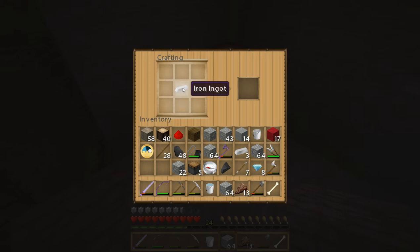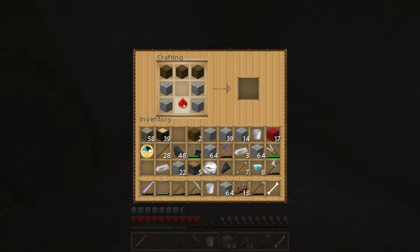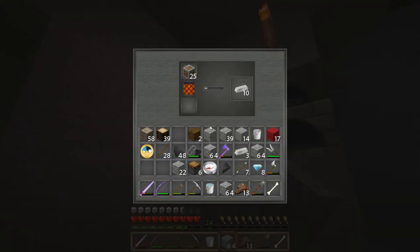We'll make four right now and then go ahead and get some more planks. There we go — and we'll make our final one. That'll free up some inventory spots too, so we're left with six pistons.